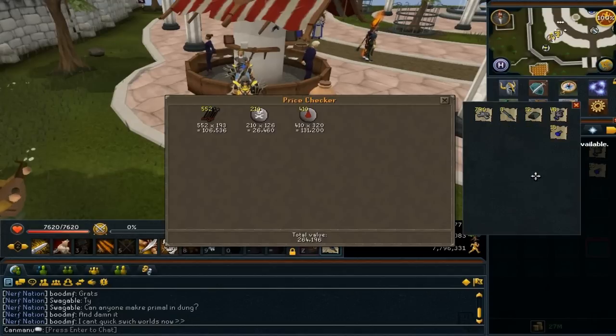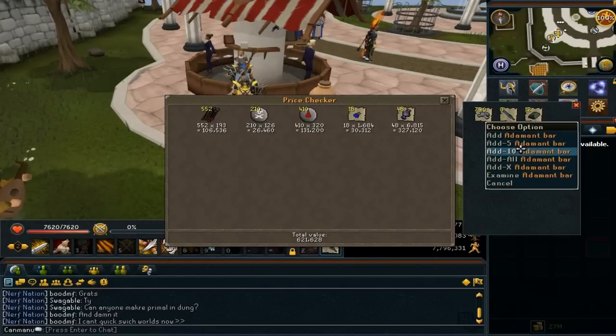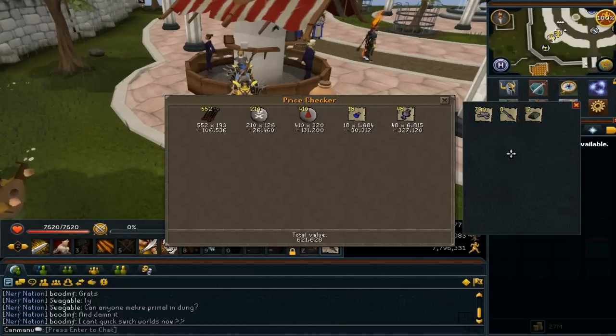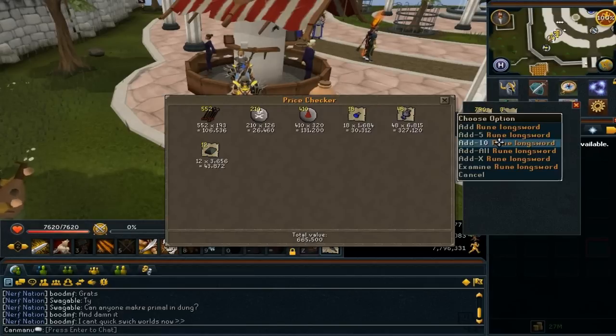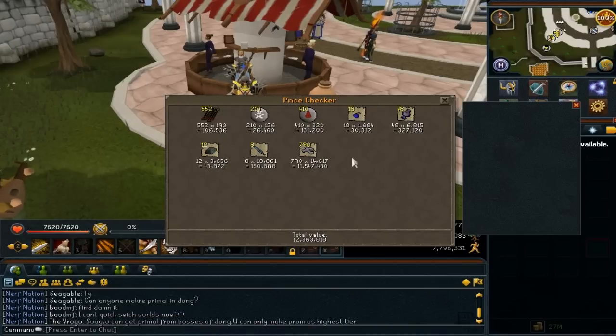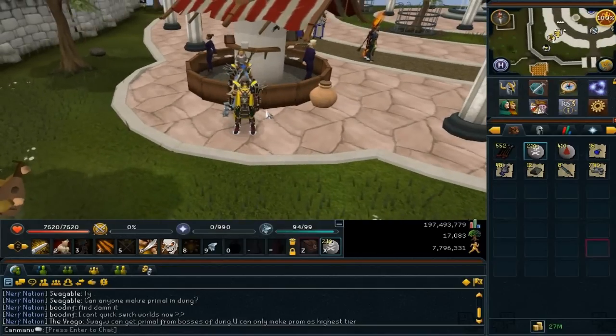The rune arrows aren't worth that much individually, but they stack over time — if you're camping longer than 5 hours I definitely recommend taking them. Water talismans — most people don't know they're actually quite expensive and they can add up quite a bit, so I definitely recommend picking those up. Without the Frost Dragon bones everything adds up to 800k, and when we add the Frost Dragon bones — 12.3 million! So that's about 2.2 million per hour. I'm actually going to save selling these until the end of the episode for a big pile-of-loot reveal.